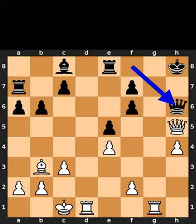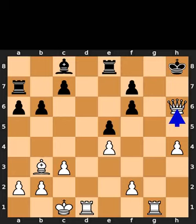Black plays queen to h6. White takes the queen on h6 using the queen. Checkmate.